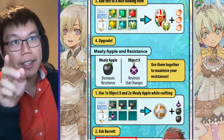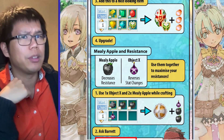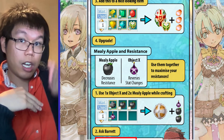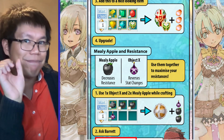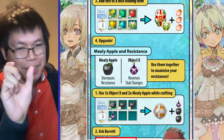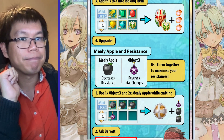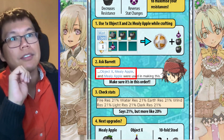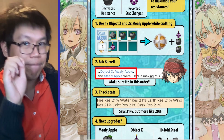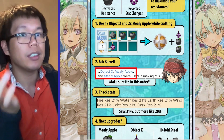Now, about mealy apple and resistance. These are some of the best upgrading and crafting items. Mealy apple decreases resistance, but Object X reverses stat changes of everything you use after it for upgrading and crafting. Using them together lets you maximize resistances. What you want to do is use one Object X and two mealy apples when you're crafting. Then talk to Barret and make sure he says that Object X, mealy apple, and mealy apple were used when crafting — in that order. That order is very, very important.